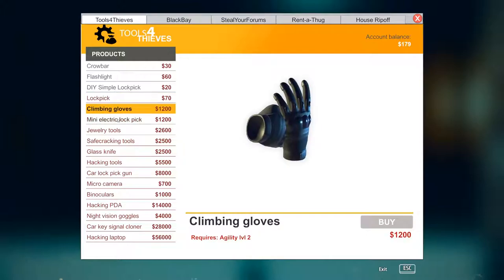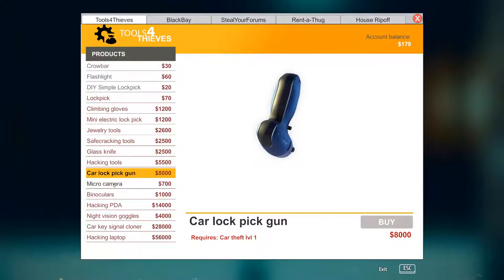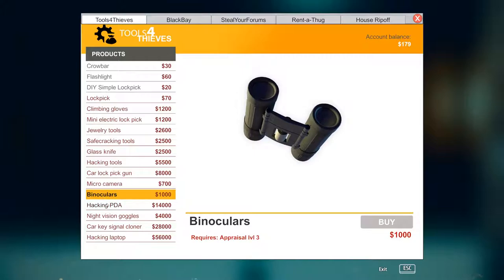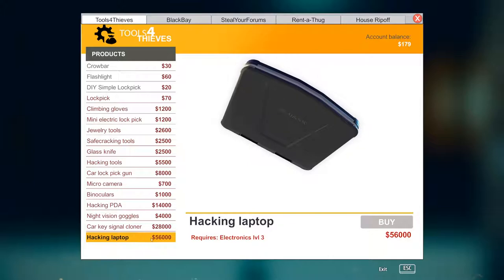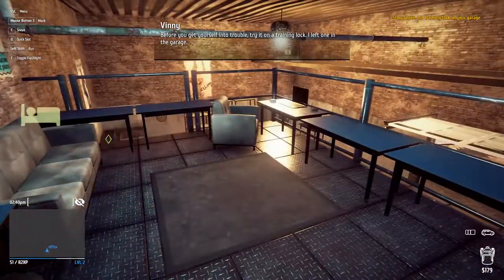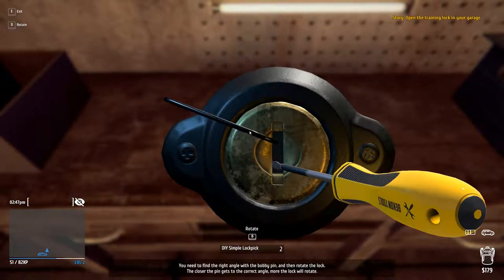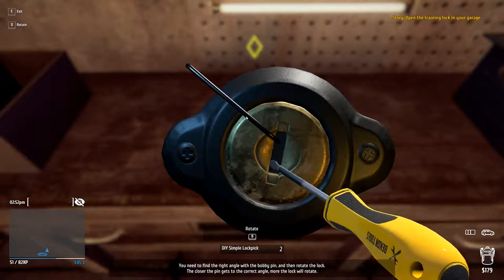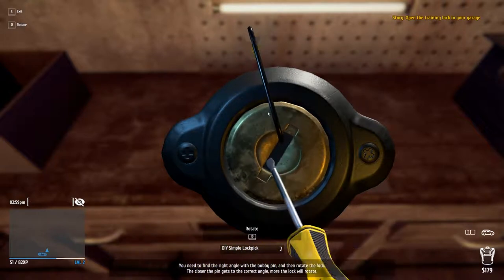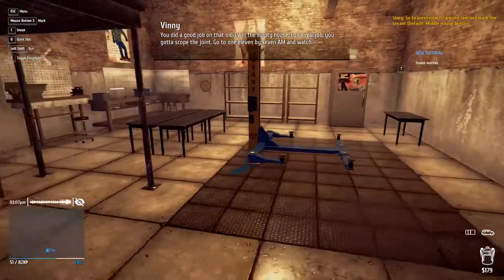Whoa - climbing gloves, electric lock, jewelry safe cracking, glass knife, hacking tools, car lockpick! I want to break into cars. Micro camera or binoculars. 56 grand - I think we're a little ways away from that. You left one in the garage for training. I love a good training lock. Oh my gosh, it's like Skyrim - D is to rotate. Just like Skyrim lockpicking, you gotta find the sweet spot.